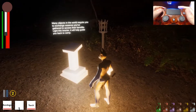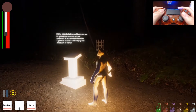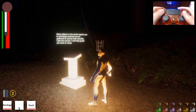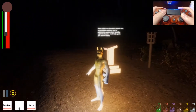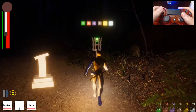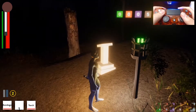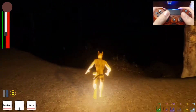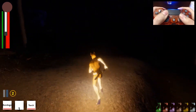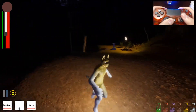Many objects in this world require you to exchange essence you've gathered to access their benefits, like this brazier — it will help guide you back to camp. It turns out my camp is right over there. It requires five of an essence and I'm going to use it just for fun — ta-da, now you have a light. During the darkest night, if I can't find my base, I can always find that brazier.